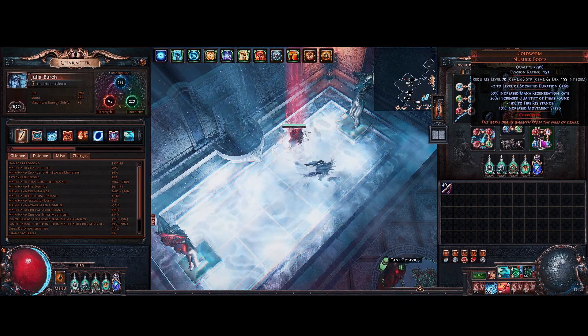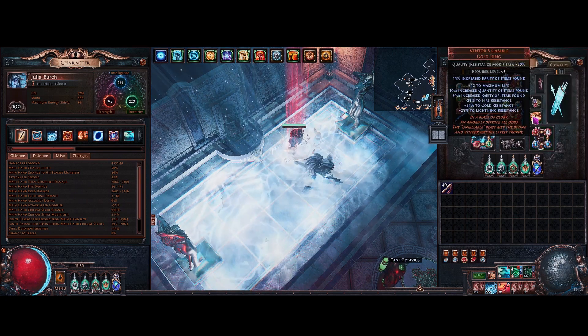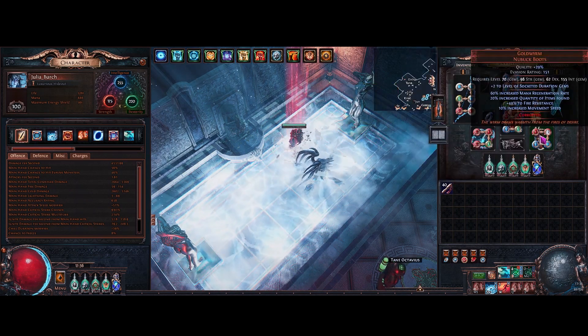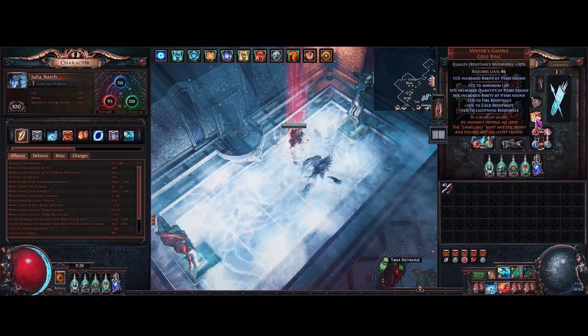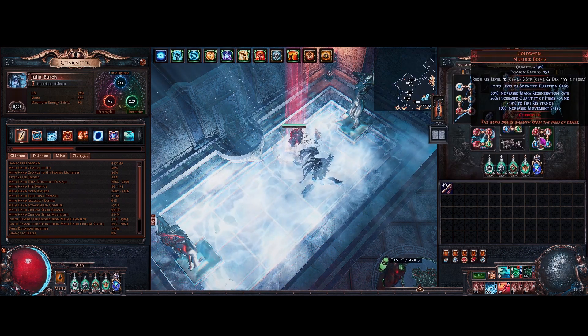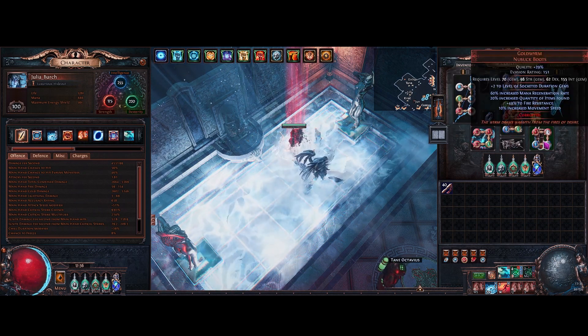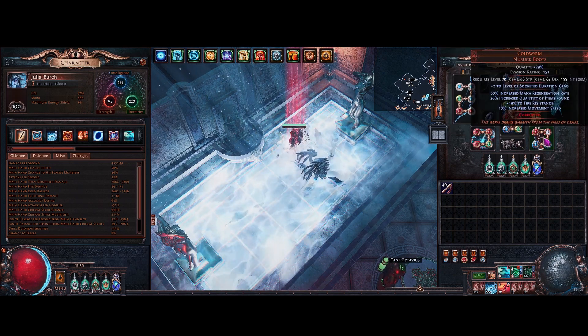The boots are Goldwyrm for a little bit of magic find. These two pieces are where I sacrifice item slots for magic find, so in total we are at 30% increased quantity, which is not all that much but it definitely adds extra loot to every map.